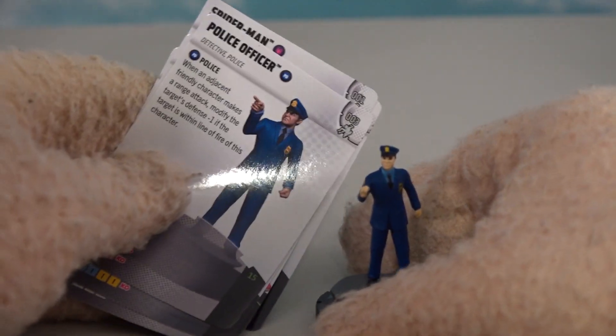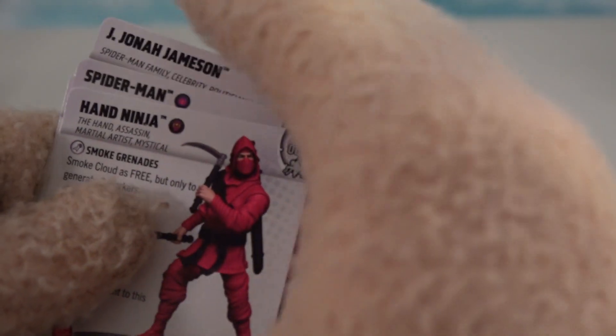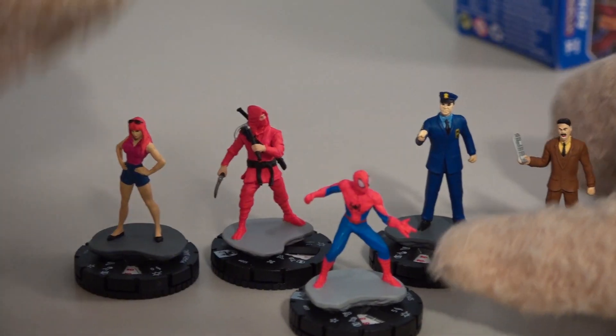Character number three is a police officer — that's funny — and then character number four is Mary Jane. Look at that, Mary Jane from the original Spider-Man movies. And then rounding off this pack is character number five, which is the ninja — the crazy jobber! Those are the first five characters you can get in this lineup, characters one through five.